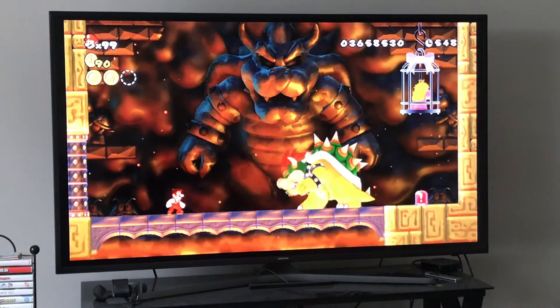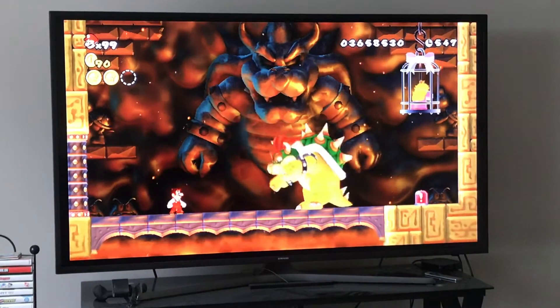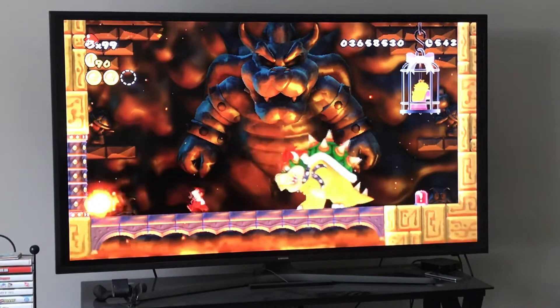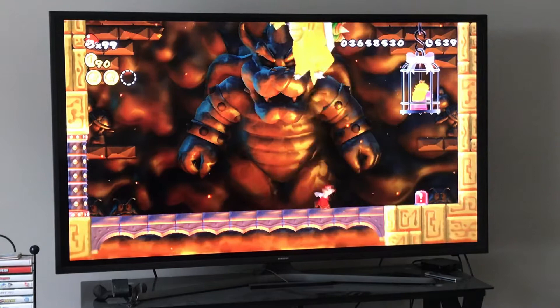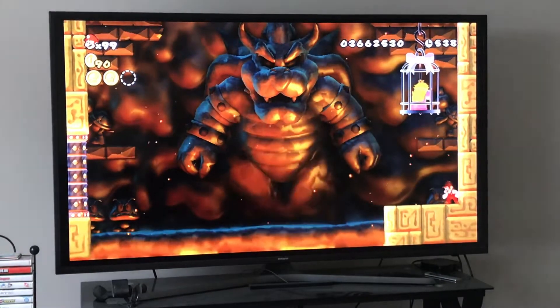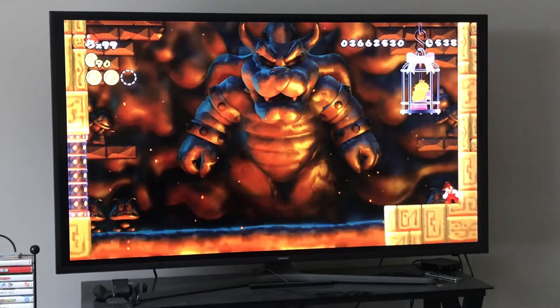Here's what you have to do with Bowser, just like we did in the tutorial. He's gonna breathe fire at us — he's gonna breathe a little bit of fire at us. When he does that, he's gonna jump, and then we run underneath him and hit the switch. That's all you have to do. That's phase one of Bowser.